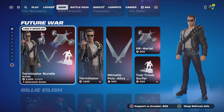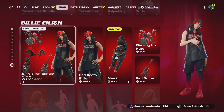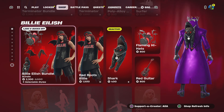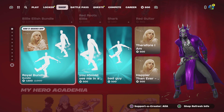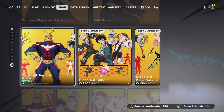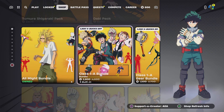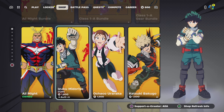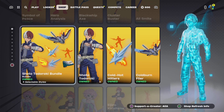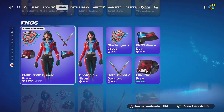Moving on to the Future War bundle, still with us. We have the Billie Eilish red roots bundle, still with us — I've covered this in an 'is it worth it' video on TikTok and YouTube. We've also got the Royal bundle still with us. We still have the My Hero Academia collaboration — we've got Part Three, Part One, Part Two. We've got some emotes and harvesting tools, and the Part Two items are really cool. Definitely recommend grabbing these.